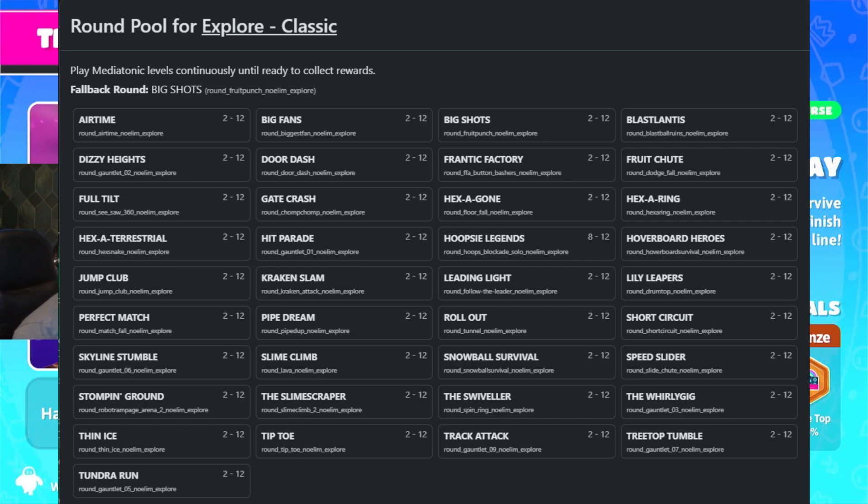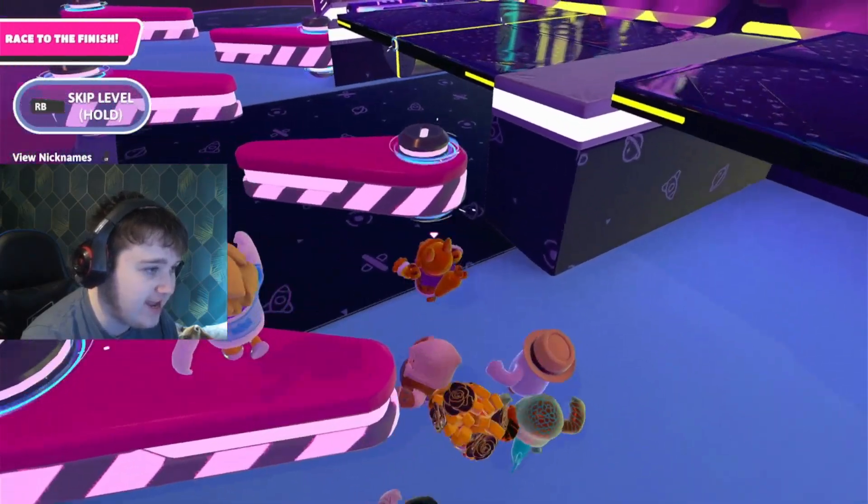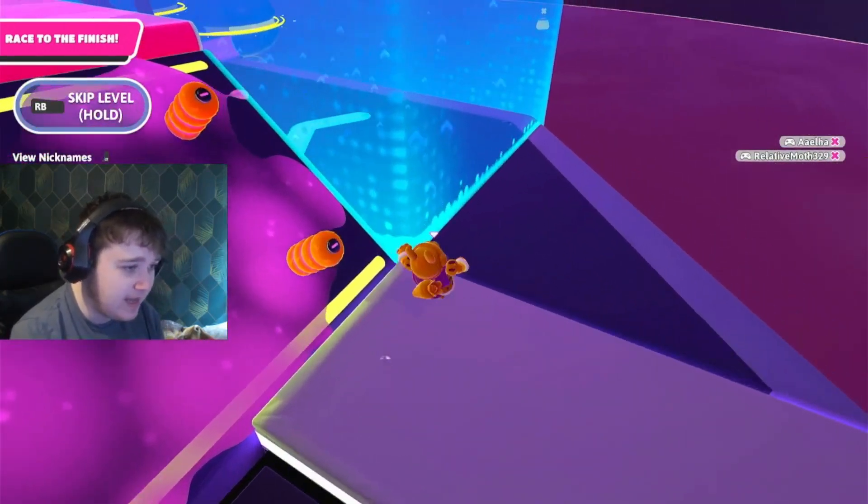If you want to know the rotation of all the maps, the picture's on screen — that's all the maps in this game mode. You know what? I really want first place here, so that's what I'm going to try and get. Right on the seesaw. Pristine skips from the banana — from the carrot master himself, man.